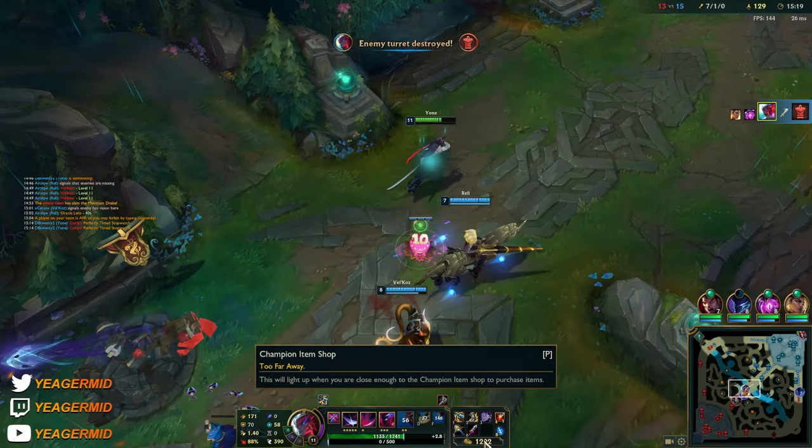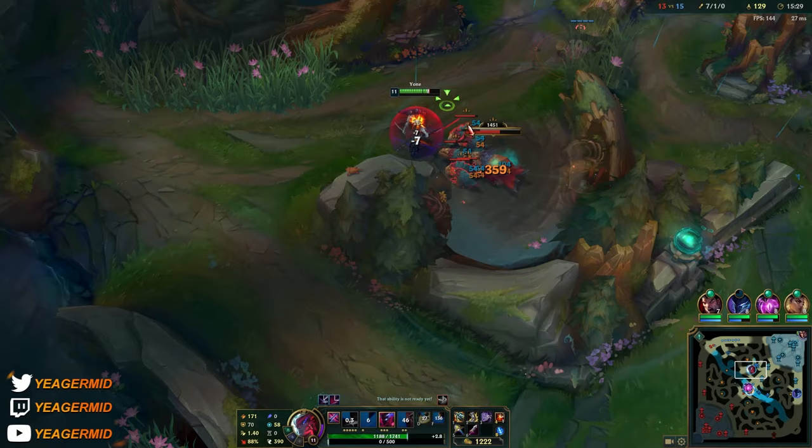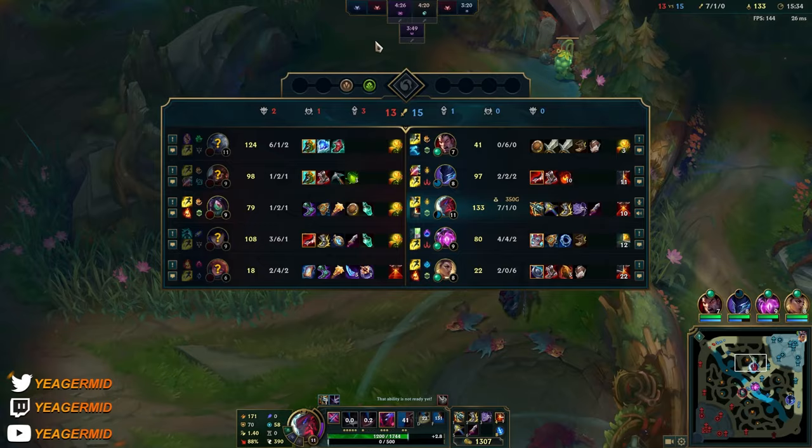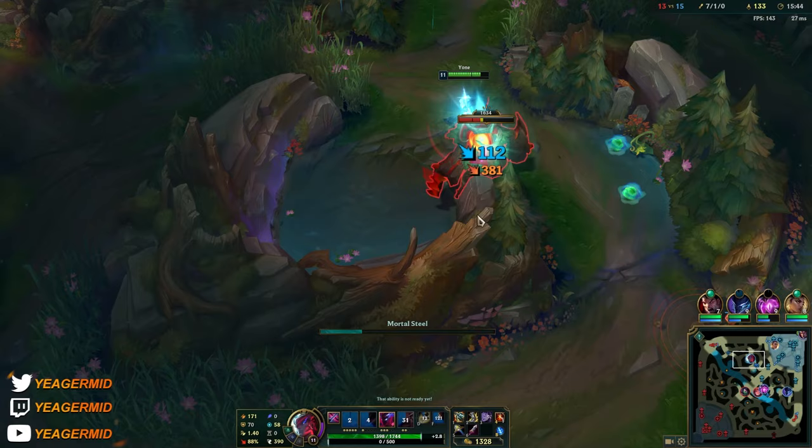We try to do the best we can even though it's four versus five. Volibear is just going to destroy anybody who walks within range, and he's smart enough to build Frozen Heart because it's a big counter to attack speed-reliant champs like Yone.